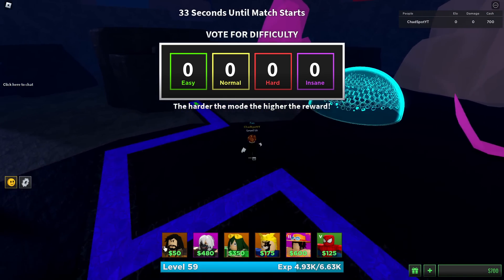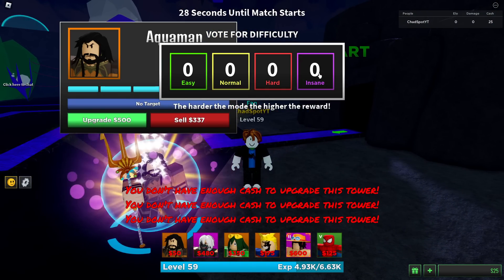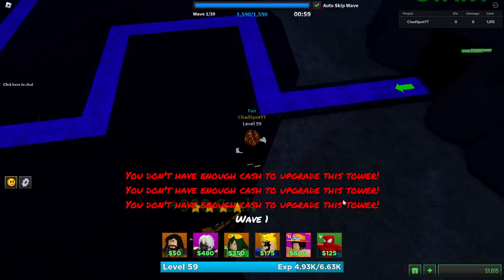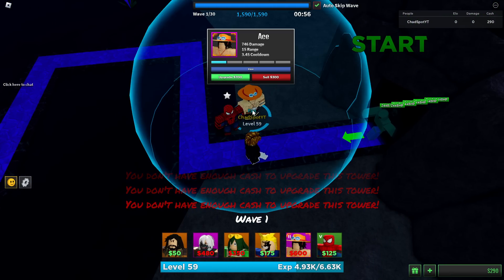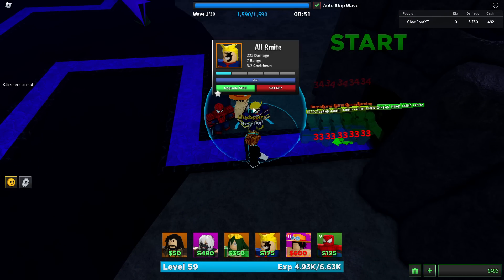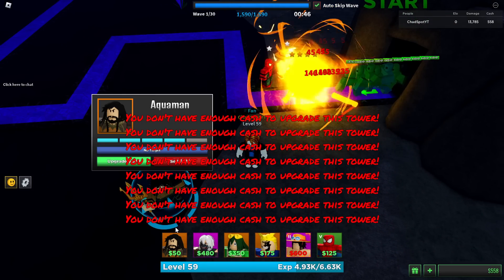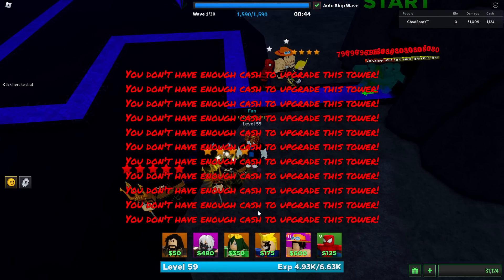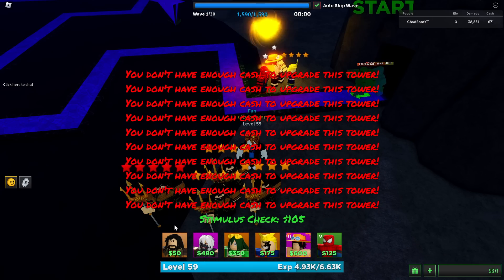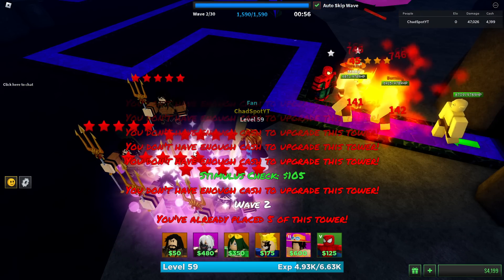Our strategy is gonna be pretty simple: farm first and then just spam our units in the front. This shouldn't be too difficult. Let's pop in insane mode, auto skip, wait for the wave. They only have 2000 HP so we're just gonna go hard and try to speed run this as fast as possible.